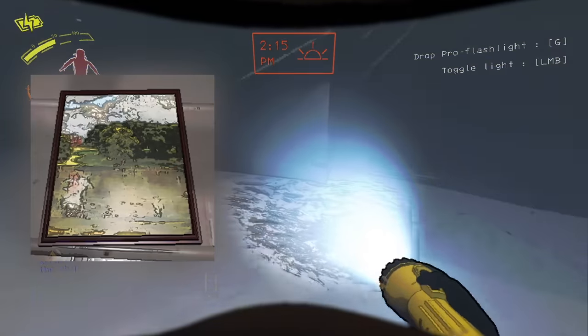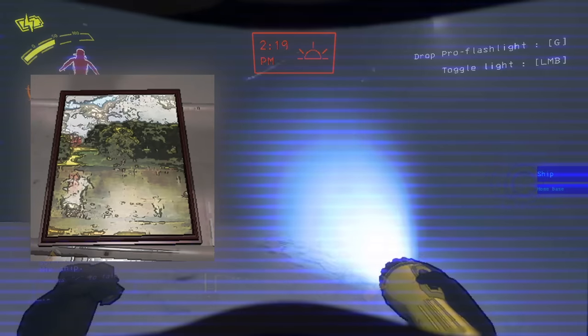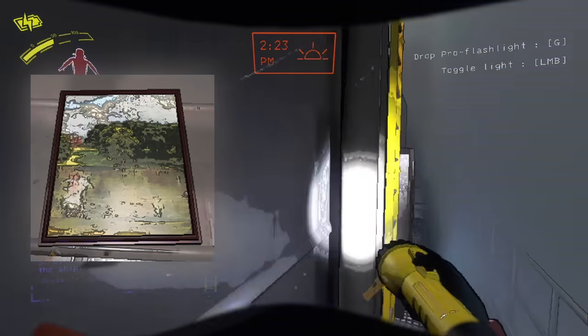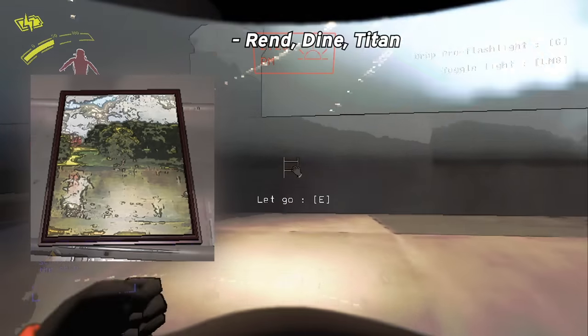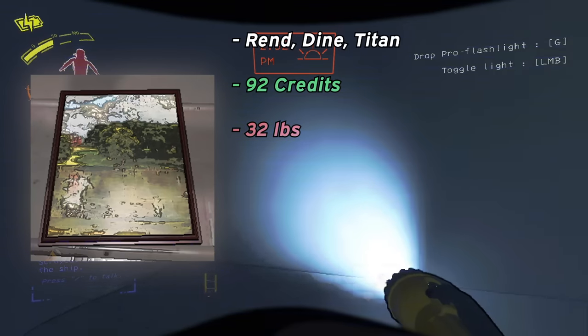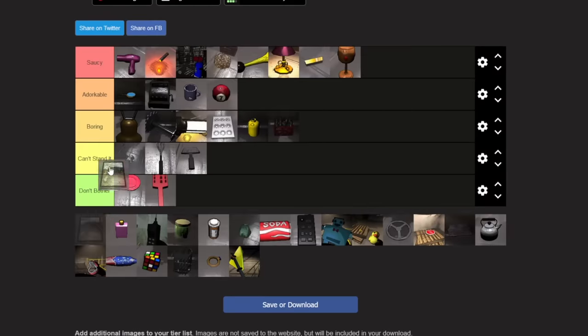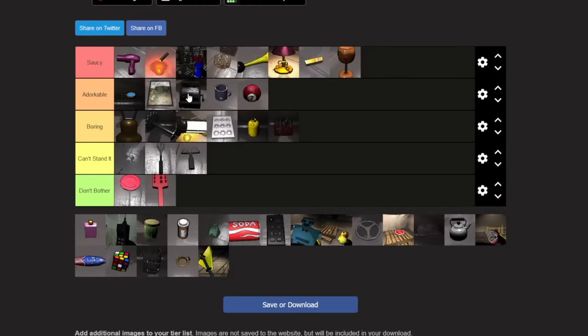Paintings are something I only learned the existence of from other YouTube videos, as I couldn't find any for the longest time. Despite this, they're apparently pretty common on the three hard moons of the game — Rend, Dine, and Titan. They're worth a whopping 92 credits, but also weigh 32 pounds, so be careful dragging these two-handers out of the manor or bunker. I'll put paintings on an A tier because they're pretty bulky even if they cost a lot.